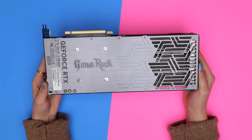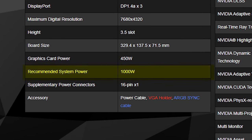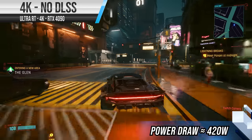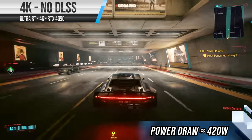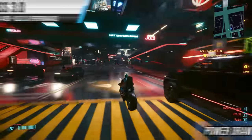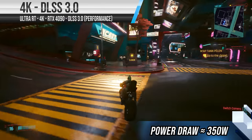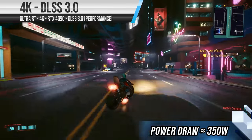So basically, the 4090 completely obliterates the 3090 Ti on all fronts. However, we do have to take into consideration power draw and temps. Palette themselves recommend a minimum power supply of 1,000 watts for this GPU. On a practical level, we tried playing Cyberpunk at max settings at 4K with no DLSS to really stress the GPU, and power draw stayed under its 450-watt rating — usually around 420 watts. What's quite nice is that if you enable DLSS 3.0, not only does it give you an insane frame rate boost, it also drops power usage to around 350 watts. Even putting DLSS aside, the RTX 4090 is more power efficient than the 3090 Ti. With that said, it is still a very power-hungry GPU, which is one of the main reasons it's so big — because you need a way to cool it.